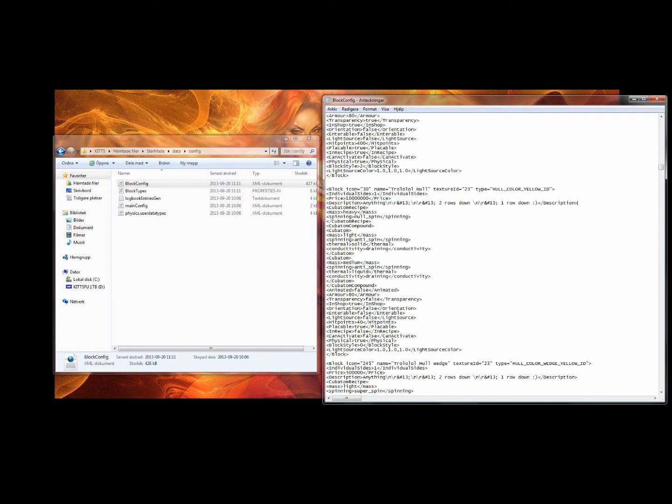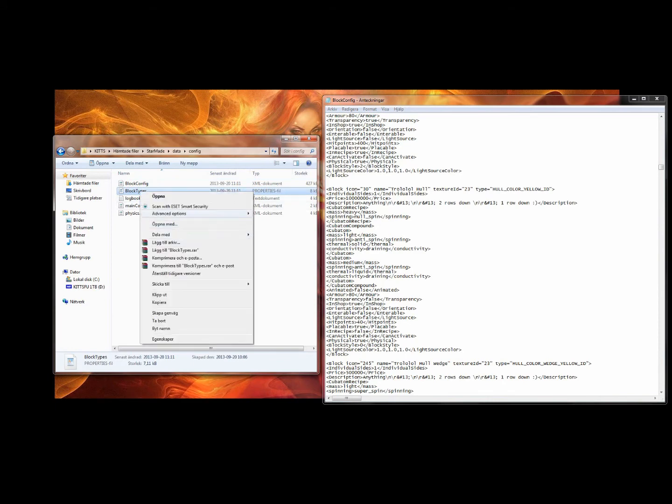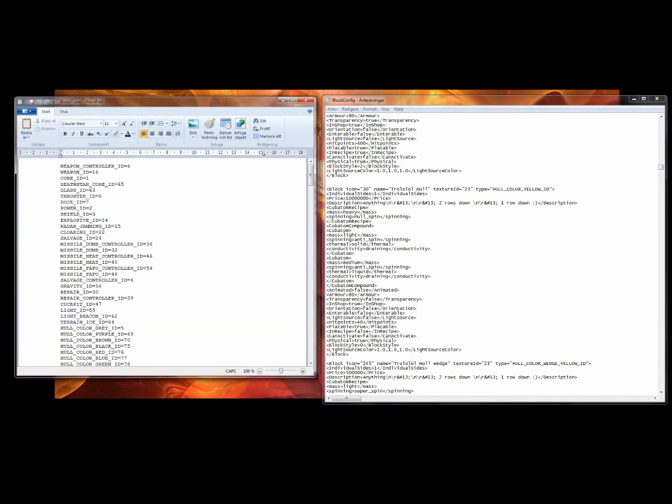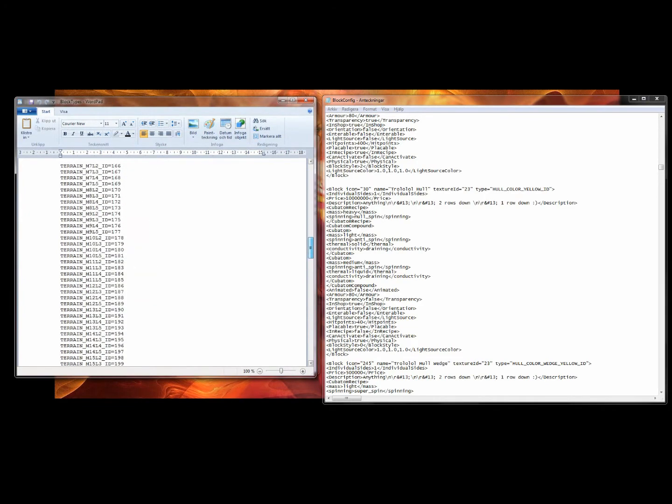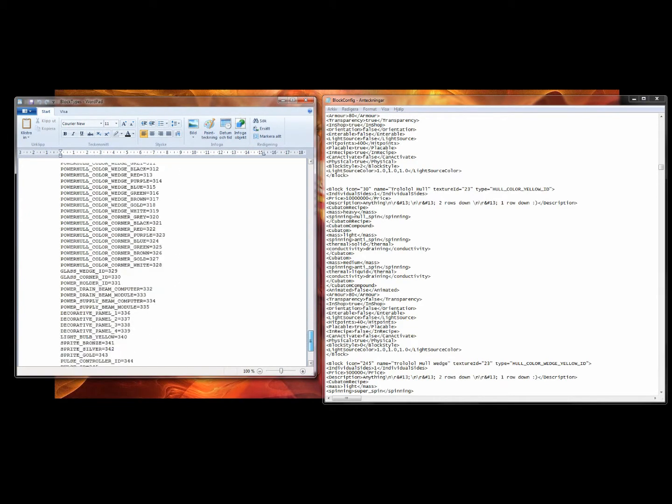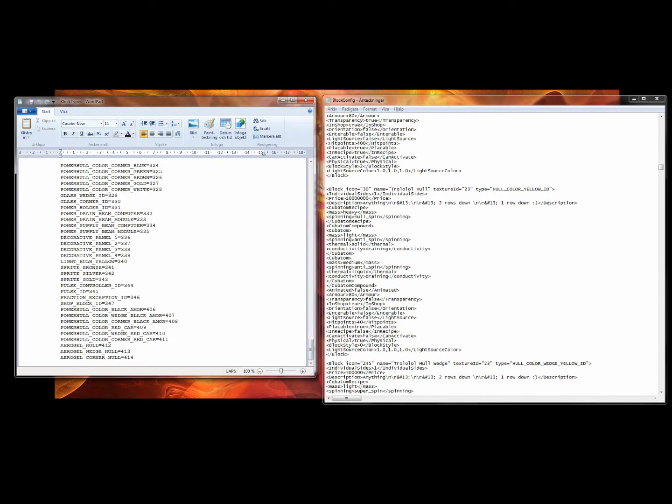Next, we need to create a new type, because if the game sees two identical types, the game won't start the server. So we're gonna need to enter this file: block types. In this text file you will see all the IDs for all the blocks in the game.